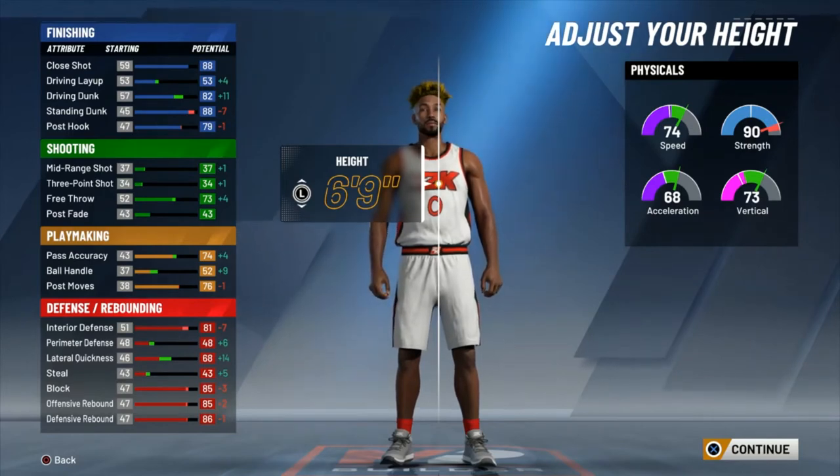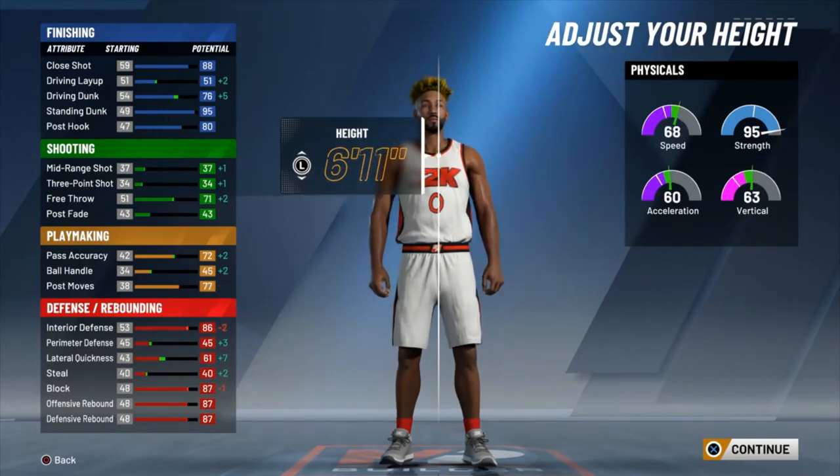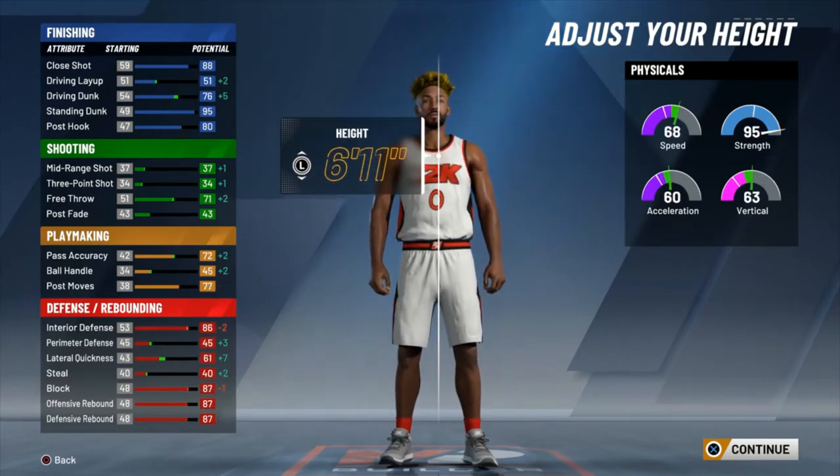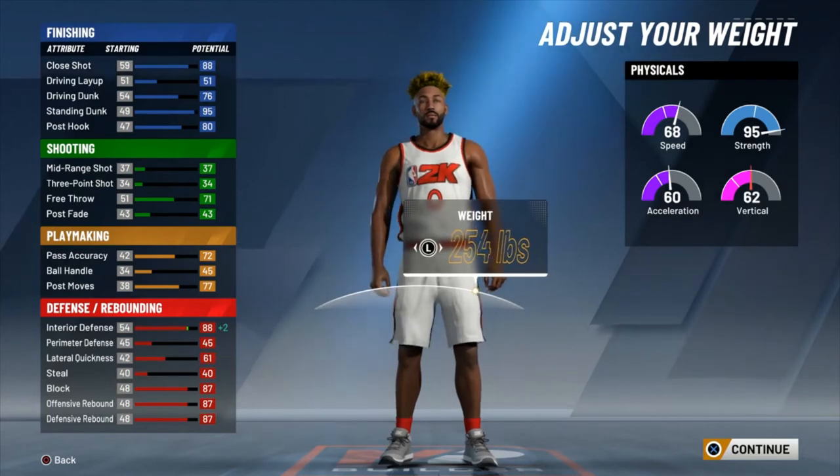You become much more of a pest in every aspect of the game. You still get all three contact dunks — Pro, Elite, and Big Man — with either 6'9 or 6'10, even 6'11. You still get them, but I'd say it's more effective to go lower heights. We're gonna go with 6'11 here to get as close as we can to Shaq's height.